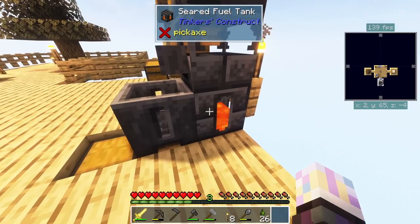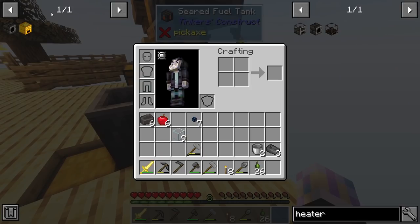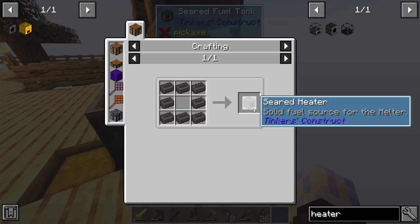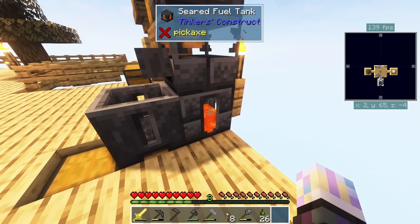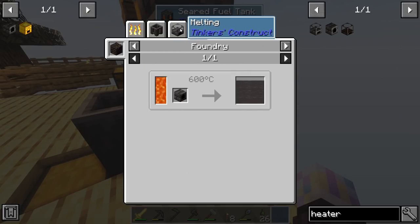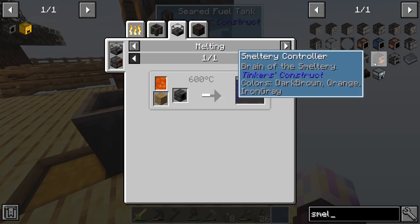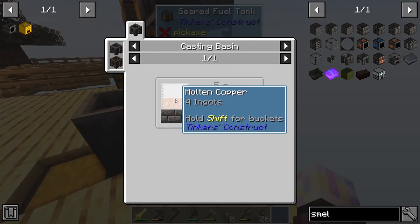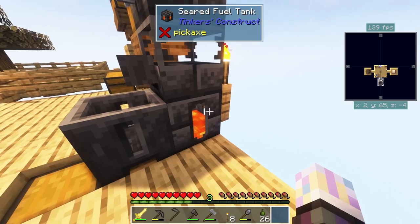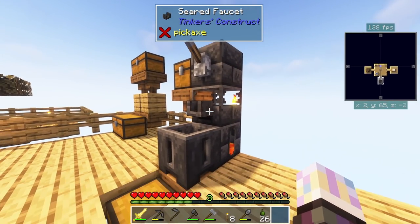To power the melter, down here we have a seared fuel tank. You can use lava or you can use coal basically. I use lava, but you can also use a seared heater and put coal in it. I usually use the seared tank if I have lava, simply because you need to use a seared heater in the smeltery anyway — you need to cast off four copper on top of it inside of a basin to get your smeltery controller.